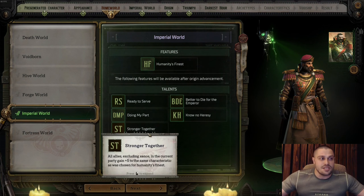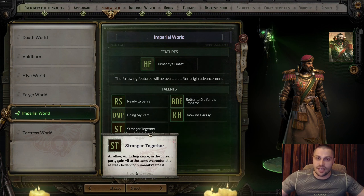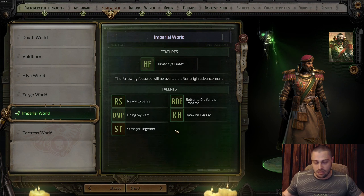Stronger Together: all allies excluding Xenos in the current party gain plus five to the same characteristic chosen for Humanity's Finest. Imperial World is great for a Rogue Trader going full support — a leader who buffs allies and debuffs enemies, as these talents merge best with a support playstyle. You can play other classes too, but the talents shine most on support.